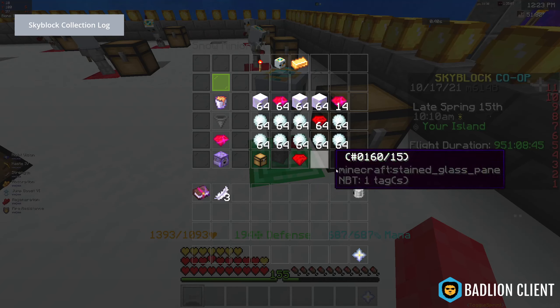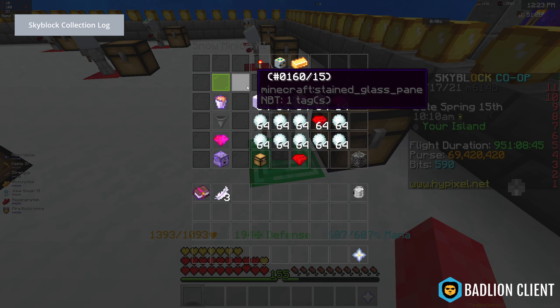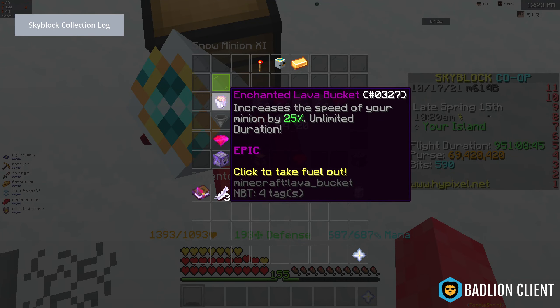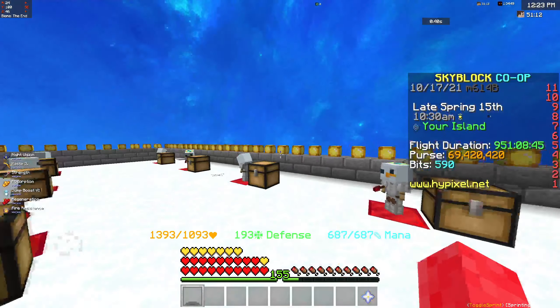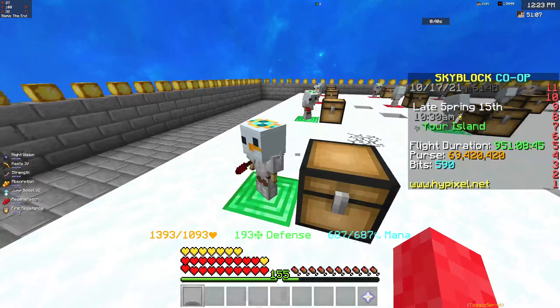Because they have such low action time, if you put an enchanted lava bucket in, it makes them even faster. As you can see, they were 5.2 seconds before and now they're 6.5 — wait, actually putting it in makes it more than a second faster, which really helps.